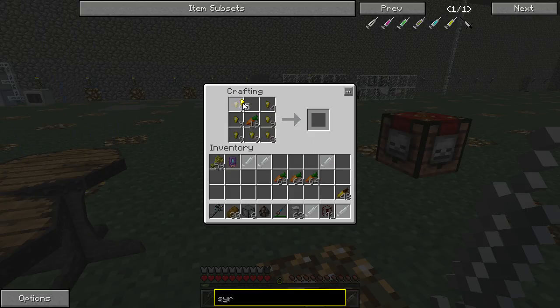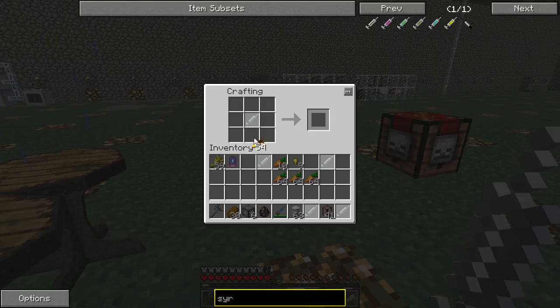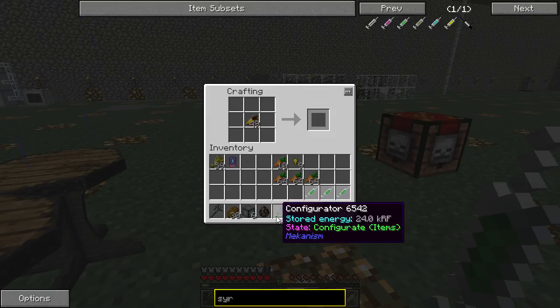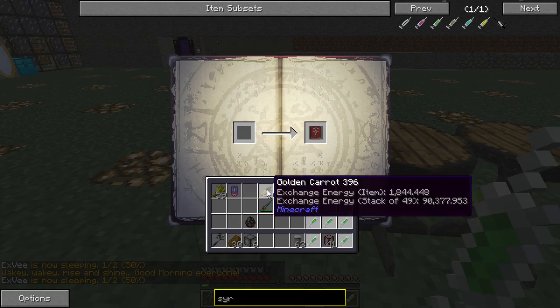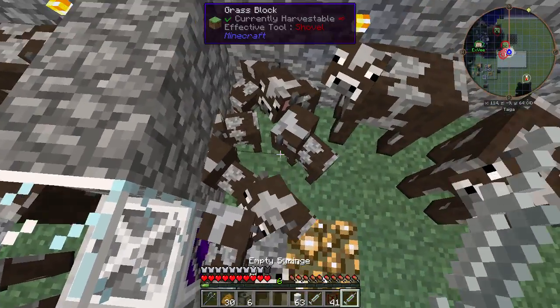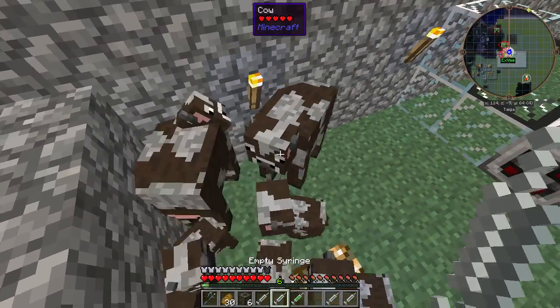I don't really need that many but I'm gonna make them anyway so I don't have to do this again anytime soon. Assuming this all works properly, I can go to the living quarters on camera now. Put that there and that there - if this works, I have just created a growth formula. Yes, it works! One shot per cow. How hard is it to make the formula? It's a golden carrot into a syringe - one shot per syringe but it works and it works immediately.